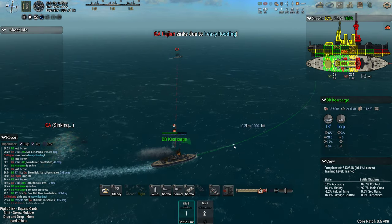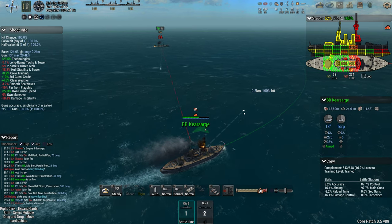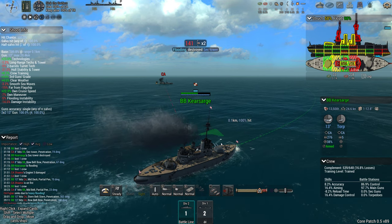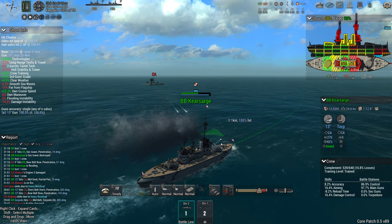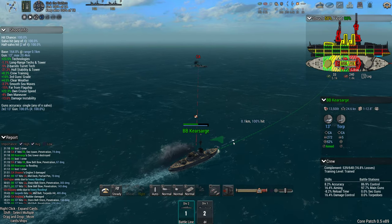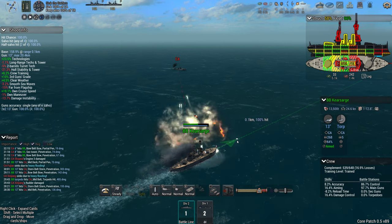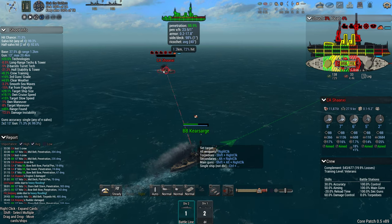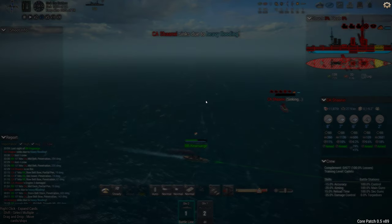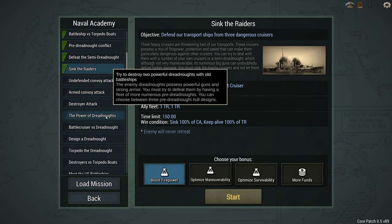A few Foujon sinks — come on Kessage, you can do it, I believe in you. Good hits — do you have to sink it? Probably not. Yep, we did it! There we go. That's the first mission of the Naval Academy done.